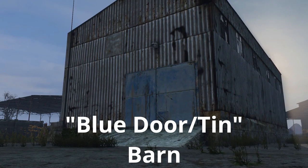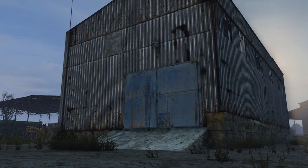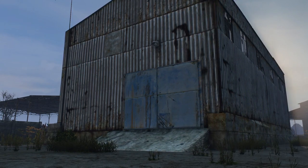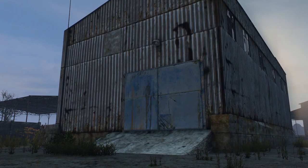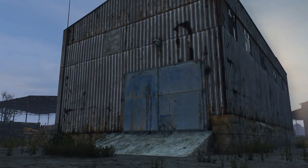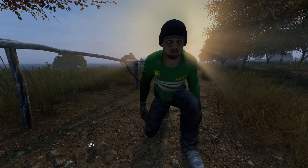Lastly there's the blue door slash tin barn — this might be seen as more of a warehouse, but I thought it was close enough to include in this category. The blue tin building is usually a silver-colored metal shack with giant blue metal double doors, and it's really hard to miss.